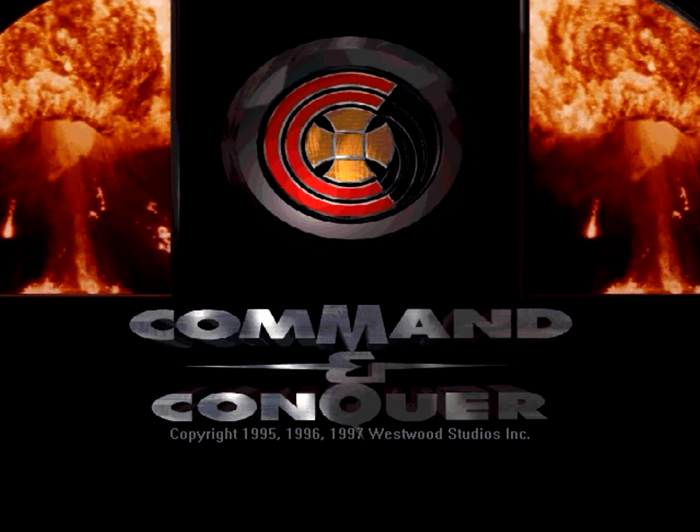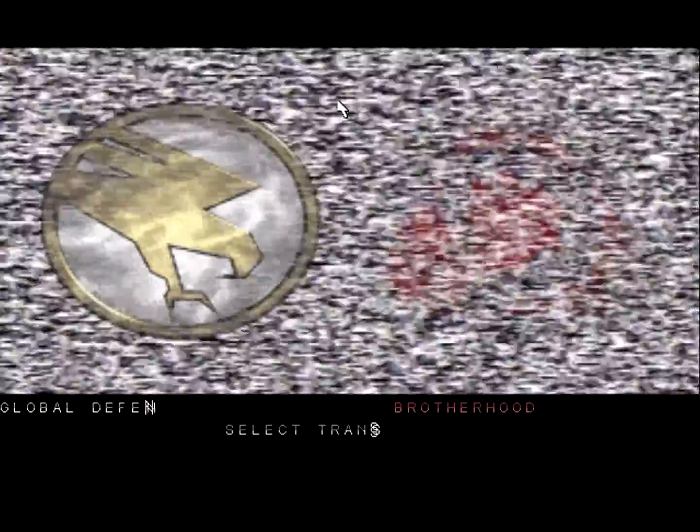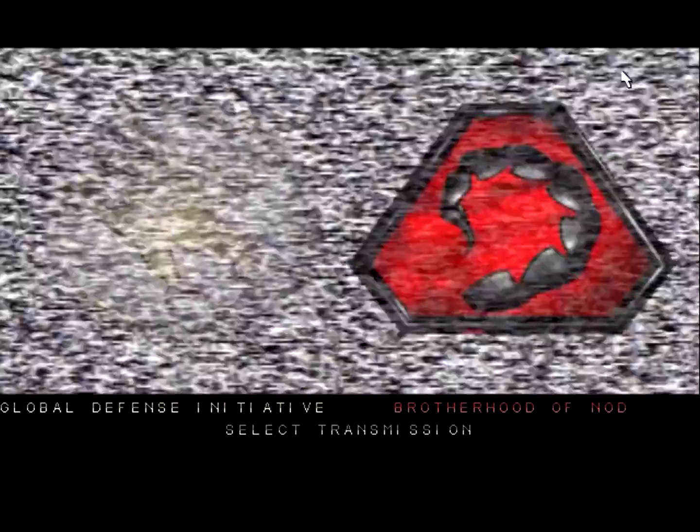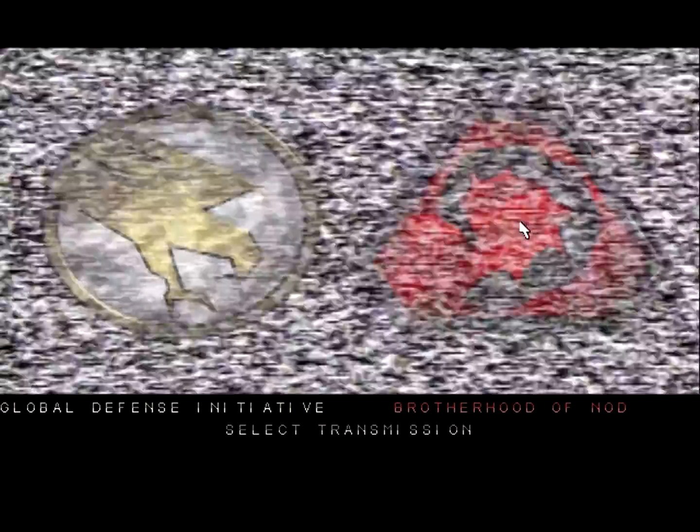Hello everyone and welcome back to Command and Conquer. We have finished the GDI campaign and now we're going to continue with the Nod campaign. So let's start a new game. This time we're going to choose Brotherhood of Nod, the awesome Scorpion icon.